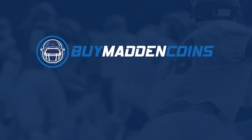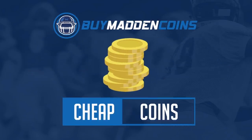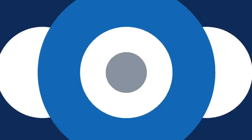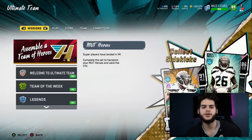You need some coins to build that dream team you've always wanted? Head on over to my sponsor, Buy Madden Coins. They have the cheapest, quickest, and most reliable coins on the market right now. Make sure to use code POODLE for 20% off at checkout.